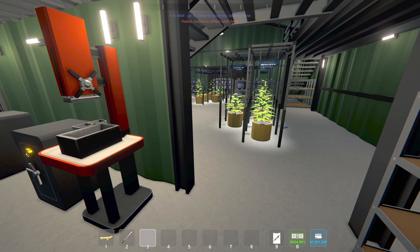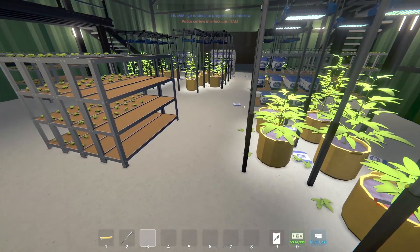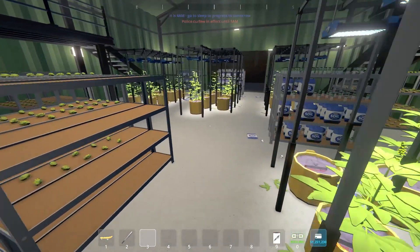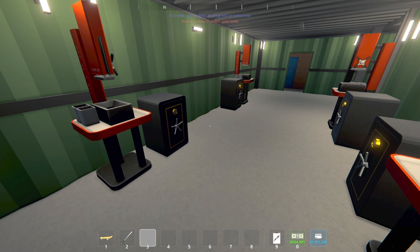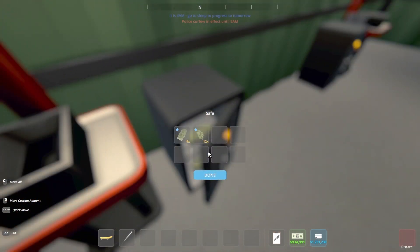Day one is in the books. Everything went smoothly, no bugs. So let me tally up the results for day one. Starting with the five-pot setup: the five-pot setup has produced nine bricks and 12 loose buds — that's 192 buds for a five-pot setup.